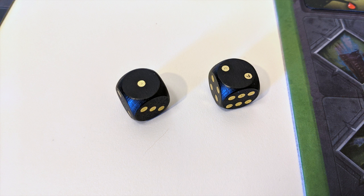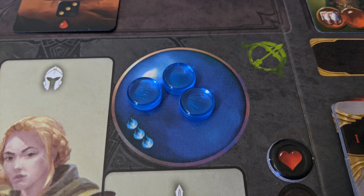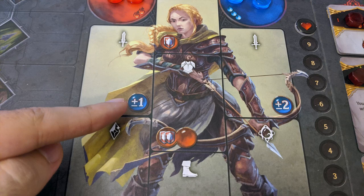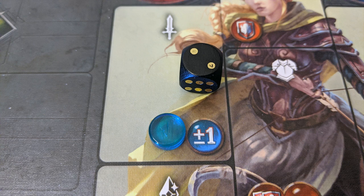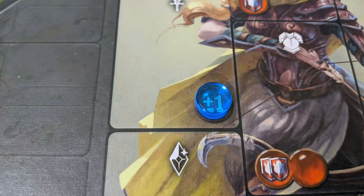If your dice results aren't to your liking, don't fret — you can use your focus tokens to alter them. On your player board, you'll find blue ability circles with numbers in them. Move a focus token to cover one of these up, and you can use its effect. For example, this one allows you to add or subtract 1 to 1 die result. Once an ability is covered up by a token, it can't be used again until that token is removed.